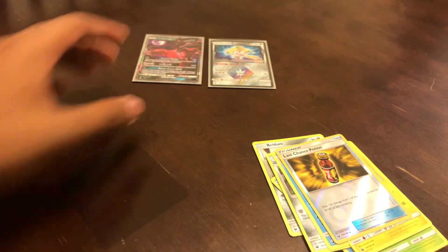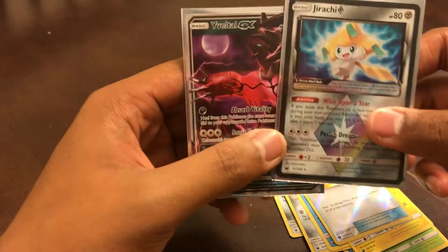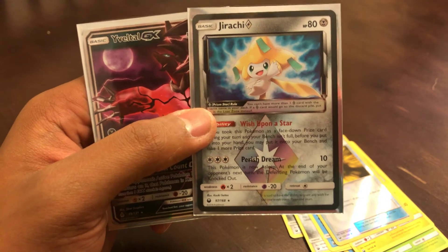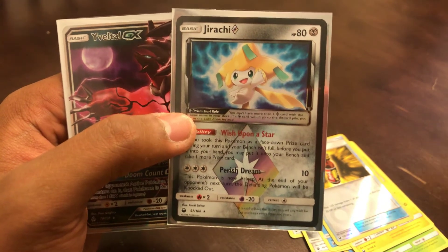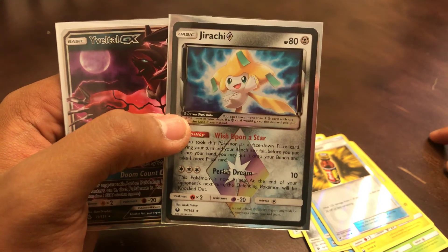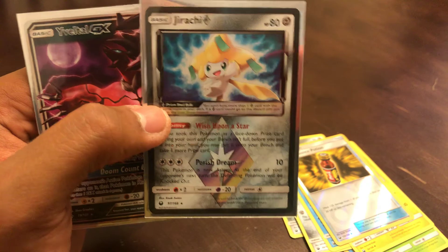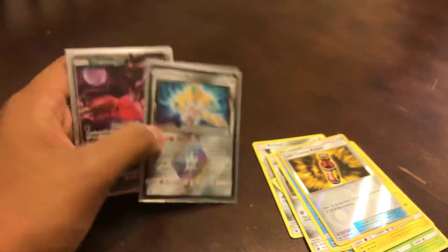So let's see what we pulled here today. We got a Velta GX and a freaking Prism Jirachi. Wow. This was so unexpected, I am blown away. But anyways, thank you so much for watching the video. Please don't forget to like and subscribe. If you want me to improve on something, please let me know — comment down in the section below. My social medias are linked down below as well if you want to check them out. That's where I post all the videos I'll be uploading in the future. Anyways, this is Everything Collectible. Peace.